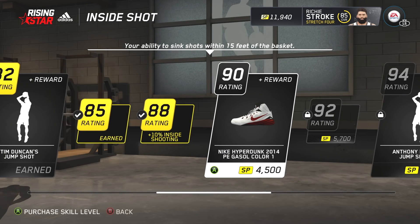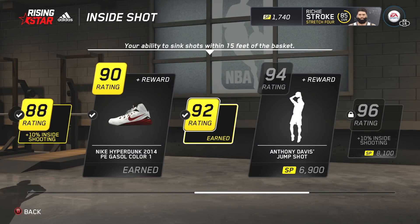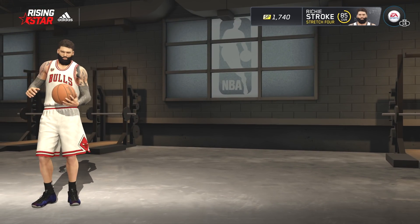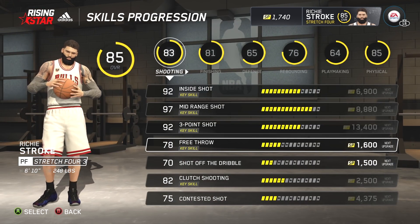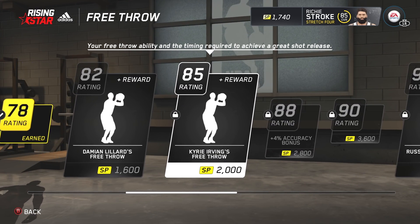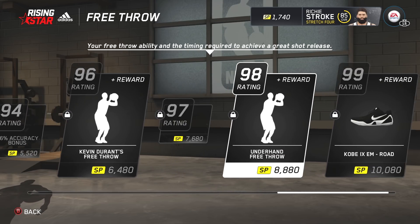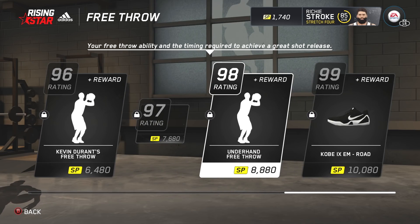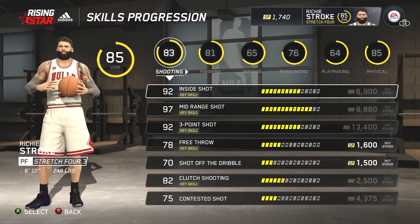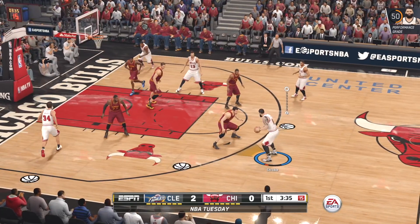Whereas on NBA Live 16, as you can see, you have rewards for upgrading random attributes like your shot close, your three-point shot, your free throw, your shot off dribble. It's a lot more detailed in terms of what you can unlock — you've got more jump shots attached to each attribute. You can take everything up to a 99 overall, so there was definitely a lot more depth in that, which surprised me when I went back to it.